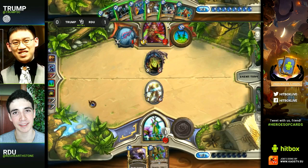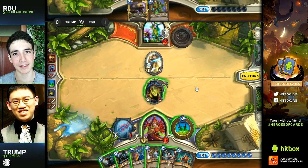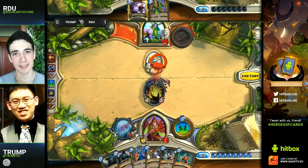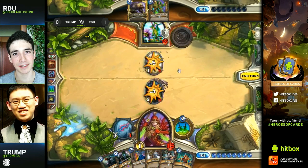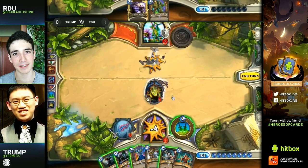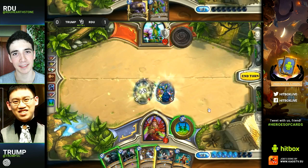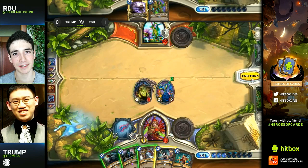There is still no Auctioneer in Trump's hand. He picks up a Sap, which is useless since he can't Sap a Spectral Knight. He can however kill that Spectral Knight with the Loatheb and dagger, then heal the Loatheb back up. He could even Shadow Step the Loatheb to prevent more spells being cast by RDU. I do think just healing the Loatheb up again and establishing board control is better here — even though Trump could use some Arcane Intellect to figure out how to deal with this.